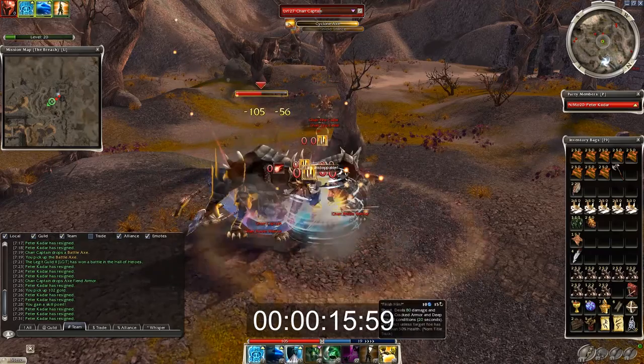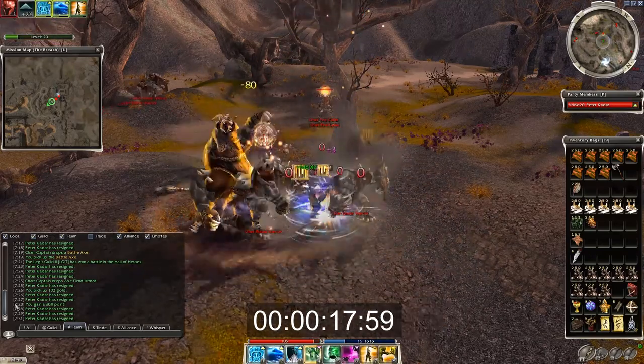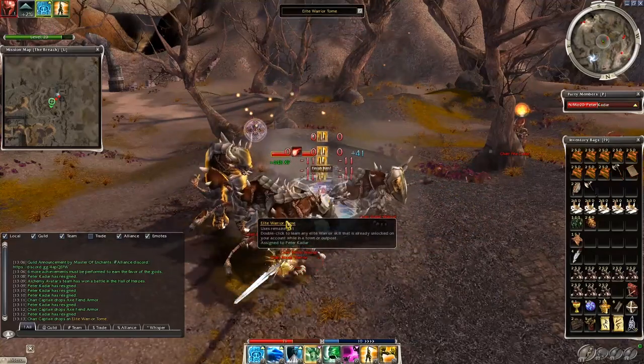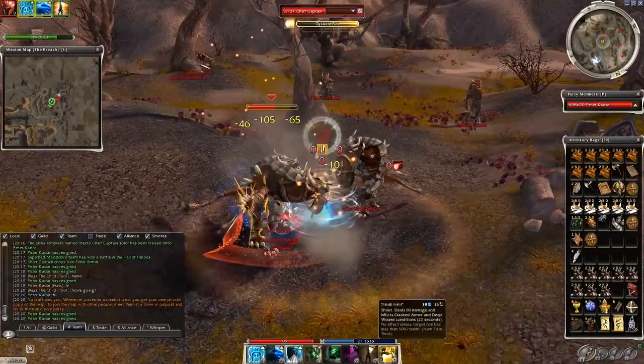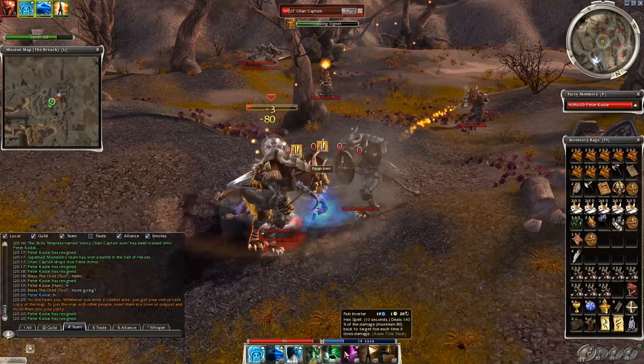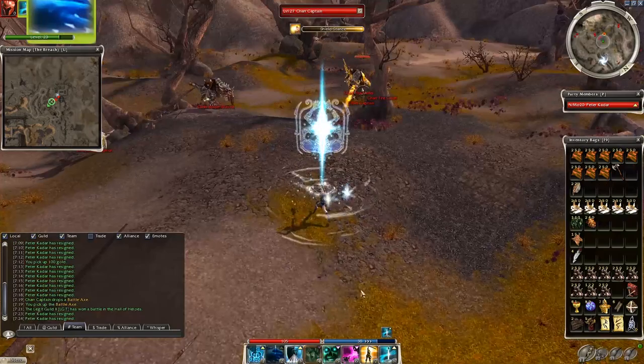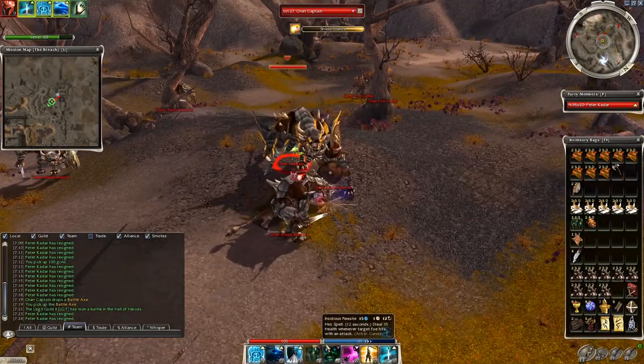Anyway, the boss has Healing Signet, so the build you choose has to be able to overcome that. Plus keep in mind this is hard mode, and elementalists have Meteor Shower which knockdowns targets. So 'I Am Unstoppable' is also very useful, and some kind of damage reduction is a must-have, or the warriors and allies will kill you quickly.